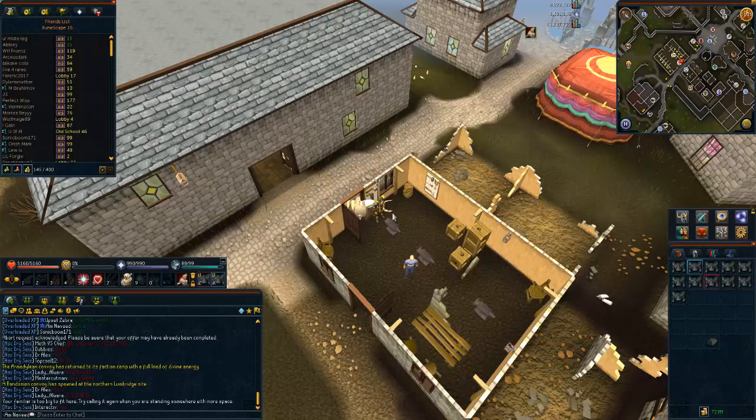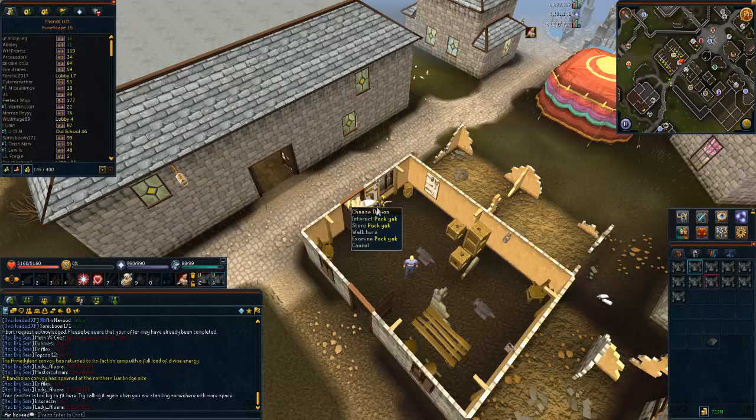If you don't have the summoning level for a pack yak, don't bother with the other familiars like the spirit war tortoise or spirit terror bird — those aren't worth it. But if you do have a pack yak, make sure you use it, as it will speed up your route to level 99.